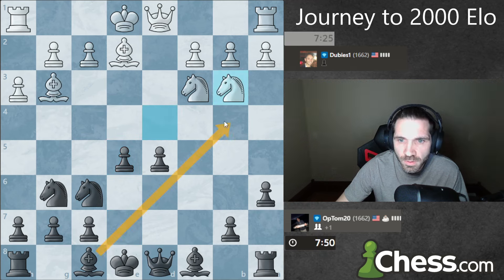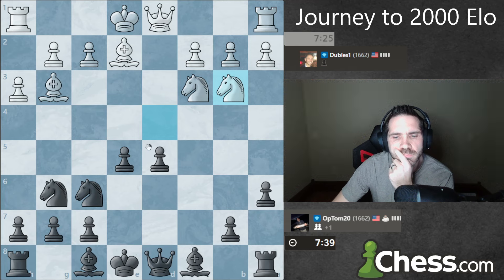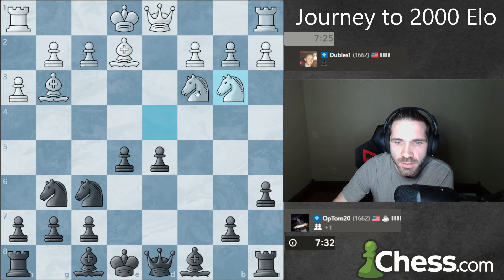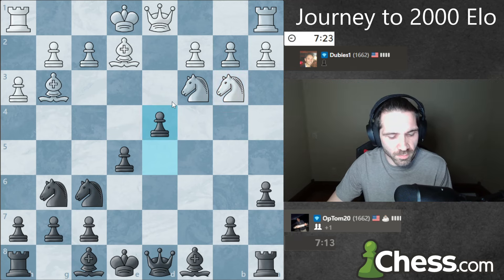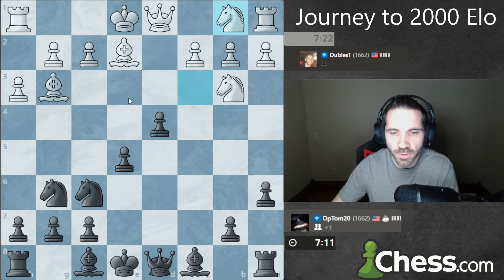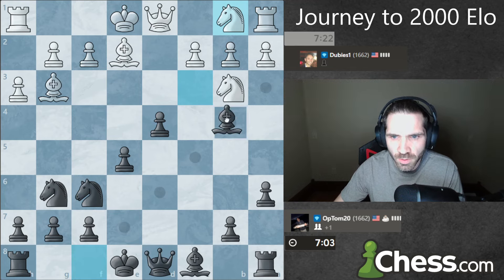That's a strange move. I could just start kicking these knights around — if I go here, the knight can't go here because it doesn't have this move. Actually, is that trapping the knight? I think this traps the knight. Am I weakening my king too much? No, the knight just goes back. It's kind of silly — I think actually now my pawns are a little bit overextended.